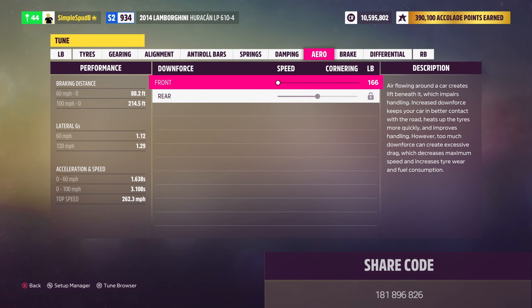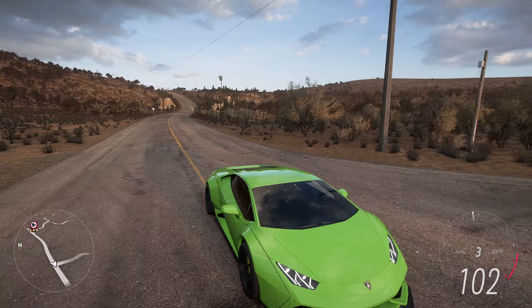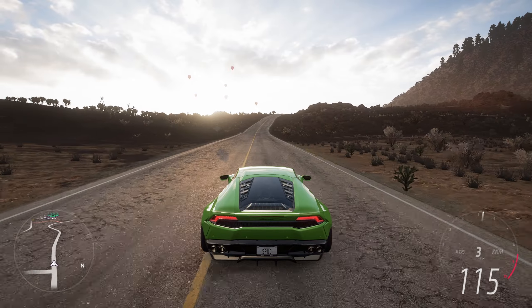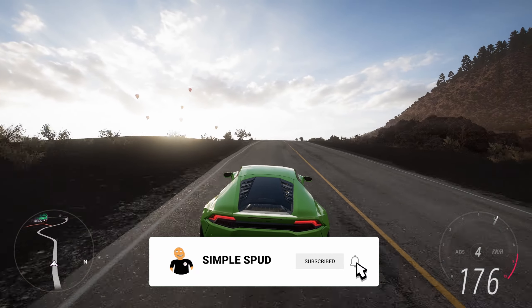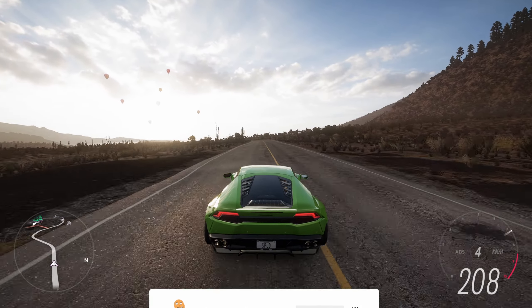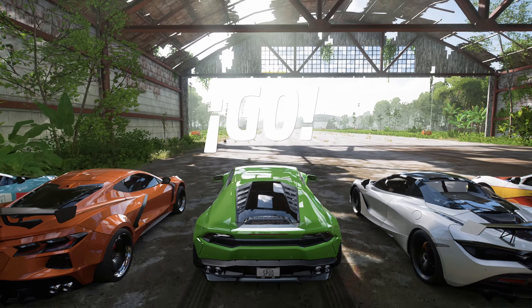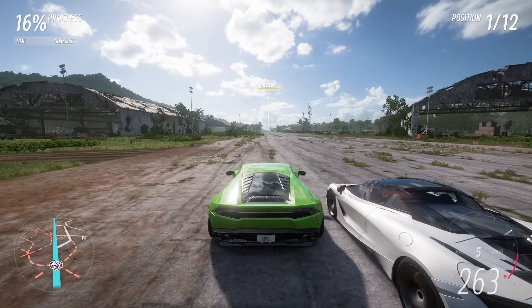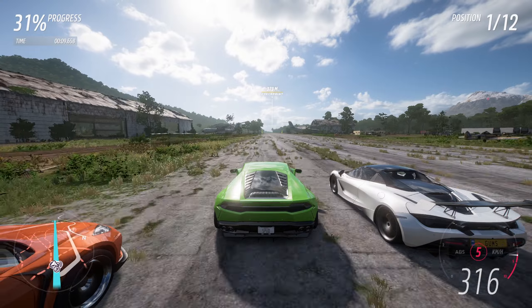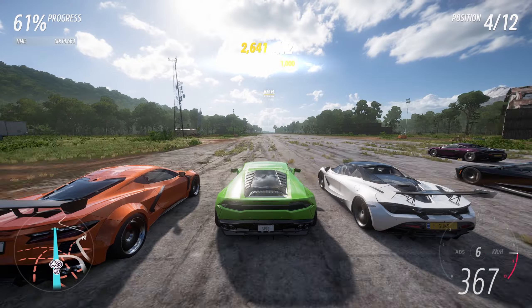Now the differences for the imperial tune: you want 15 PSI in both the front and rear tires. Coming over to the springs tab, you want 319 in the front and 344 in the rear. For the ride heights, you want 5.8 in the front and 4.6 in the rear. Then in the aero tab, set your front downforce to 166. That's it for the differences for the imperial tune — go ahead and apply all of these.